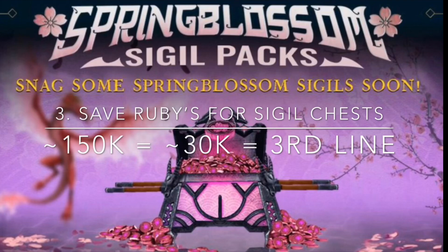And three, to save up your rubies — about 150,000 for super sigil chests at the end to help you complete the third line.